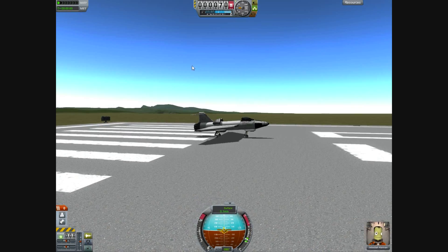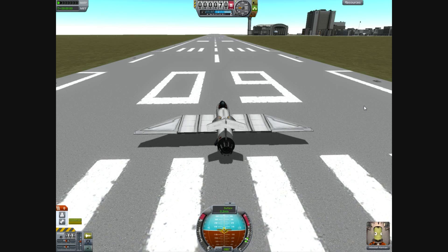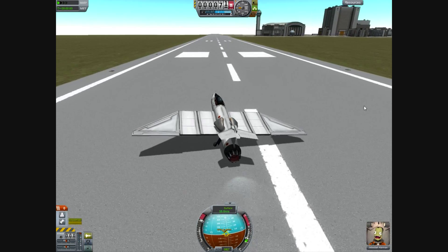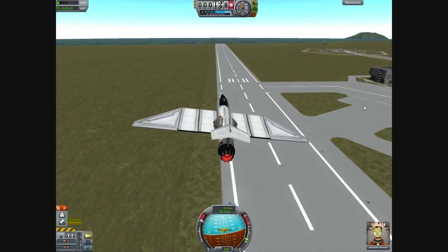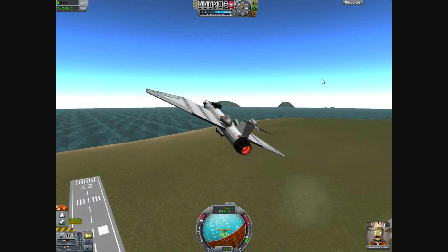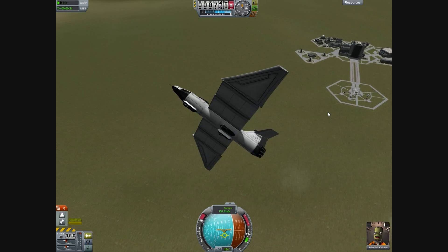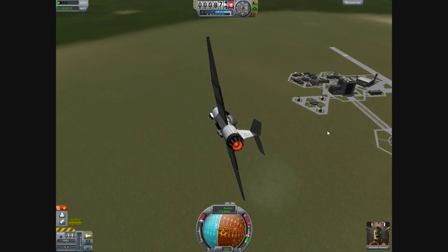So here we are — interesting. Here we are on the runway. Okay. Let's start our engine. Good luck and throttle up. Hopefully this will work well. Gear up! And here we go — we are actually flying! Woohoo! Carefully, carefully, carefully. So we are flying over the Kerbal Space Center.